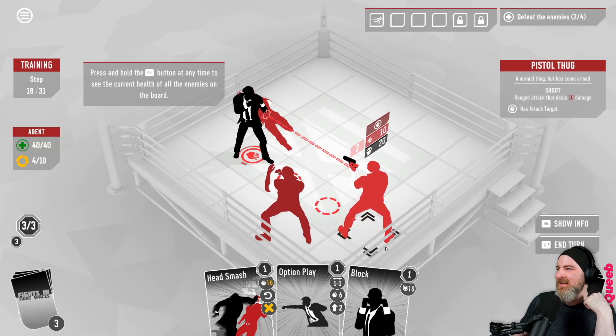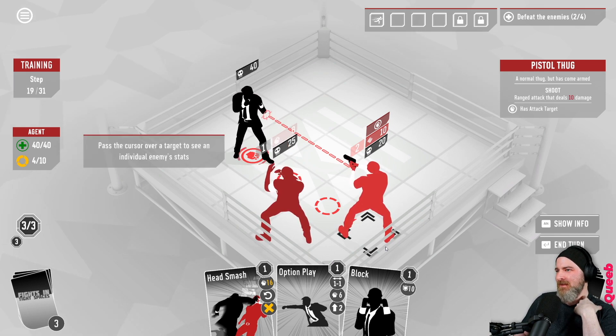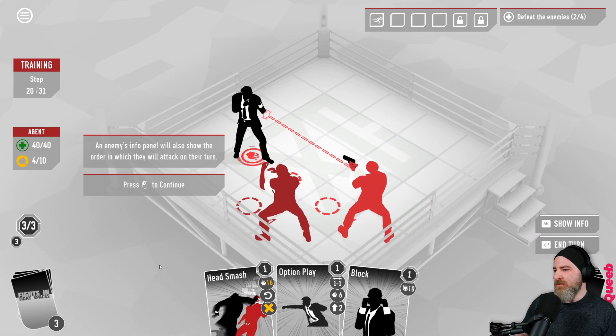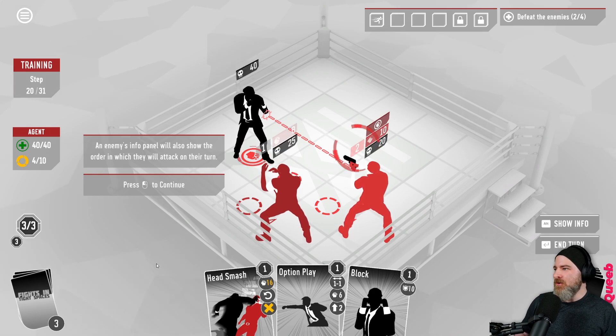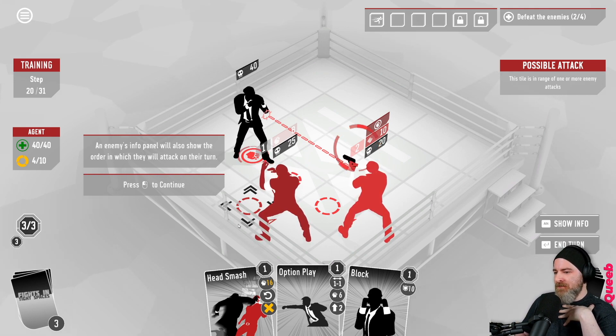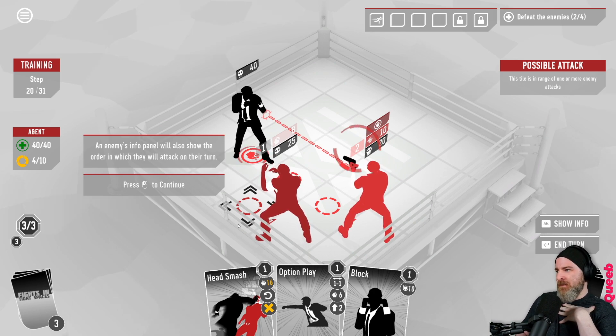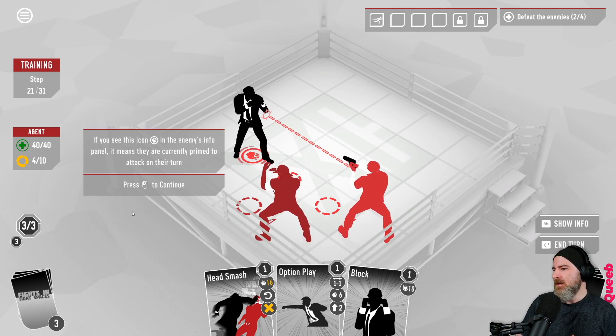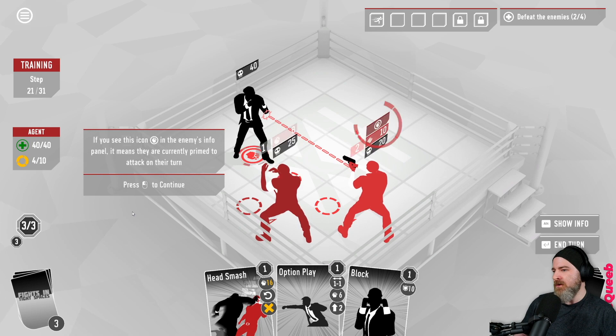Press and hold the alt button at any time to see the current health of all enemies on the board. We have 40, the new guy that showed up is 25, and the one that's shooting is 20. An enemy's info panel will also show the order in which they will attack on their next turn. I did deduce most of this from the interface, which as someone who's not really a player of strategy or deck builders is really cool. If you see the fist icon in the enemy's info panel it means they are currently primed to attack on their turn - so we need to get out of here.